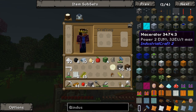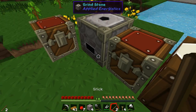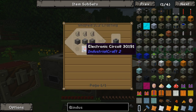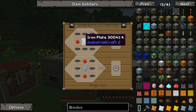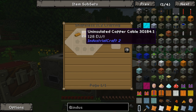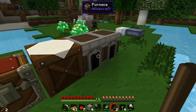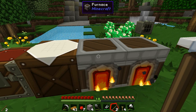The next thing I want is a macerator, so I don't have to sit here and grind down my ores by hand. The macerator needs three flints, some cobblestone, an electric circuit - which is copper cables, redstone, and an iron plate. Good thing we've got some rubber because copper cable is uninsulated copper cable and rubber. We're going to need to smelt some copper up.